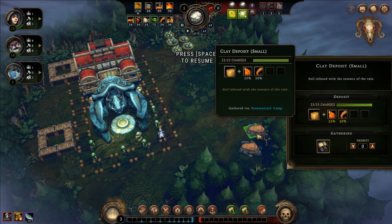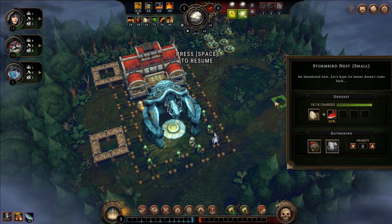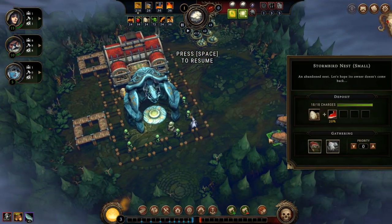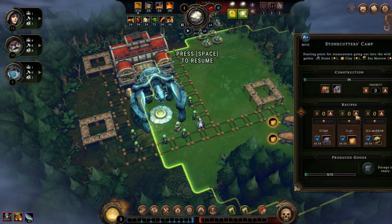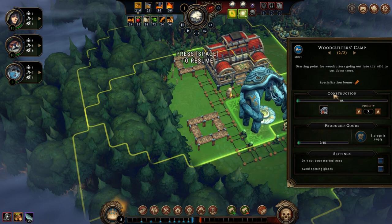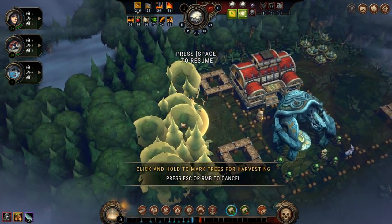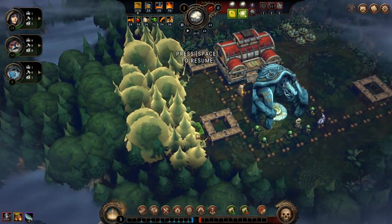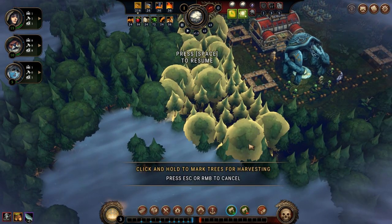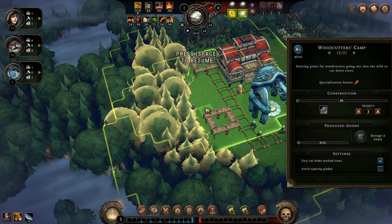I can see clay deposits nearby, which means I'll easily make bricks, and I have eggs and meat meaning a scavenger camp gives me a new food source. With 24 pie, berries, eggs, and vegetables already available I don't need to rush food, but I do need bricks — so I'll get the stonecutter's camp at priority minus one, built after roads. At the woodcutter's camp I also set it to 'only cut marked trees,' giving me exclusive control over what they cut and where I open glades.